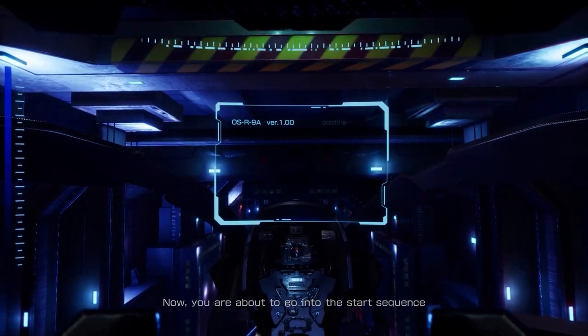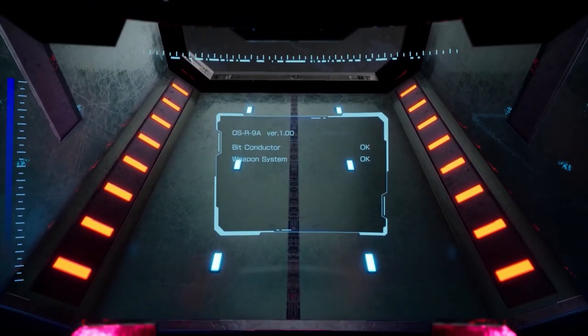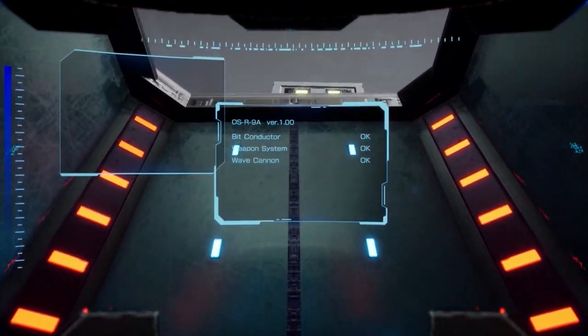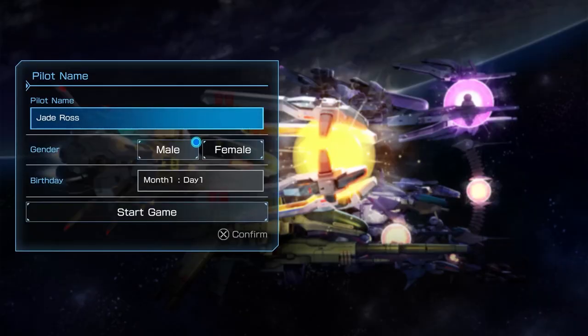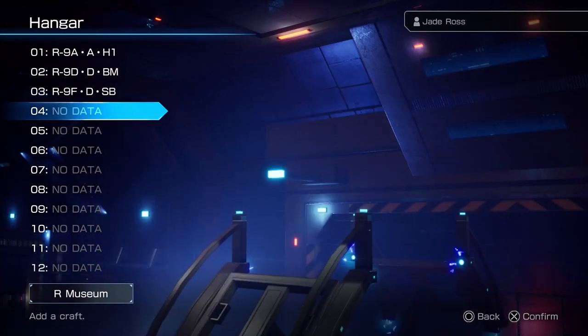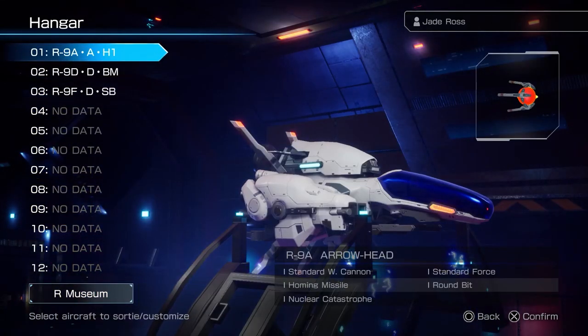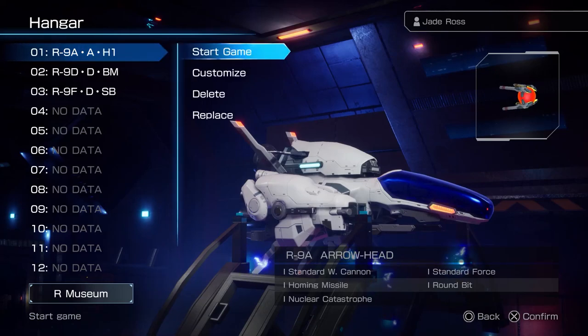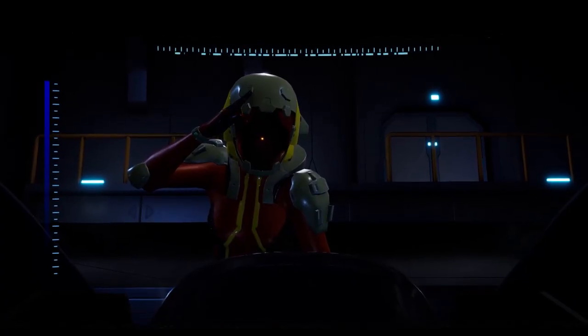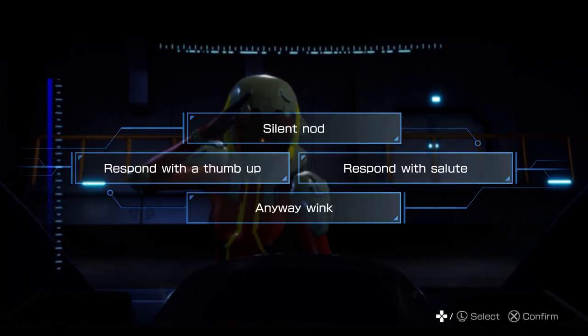The plot of R-Type Final 2 is simple — you play as a fighter pilot that has to go shoot some aliens — but there is a bit of an intro this time accompanied by voice acting. During this you get to customize the very basics of your pilot and even have an interactive multiple choice section. It's interesting, but unless there are future sections that I didn't unlock, these are really the only moments like this in the game. It's slightly fun in the moment but overall pretty unimportant to the overall experience. Still, other customizing options like changing your ship's color are an excellent feature.